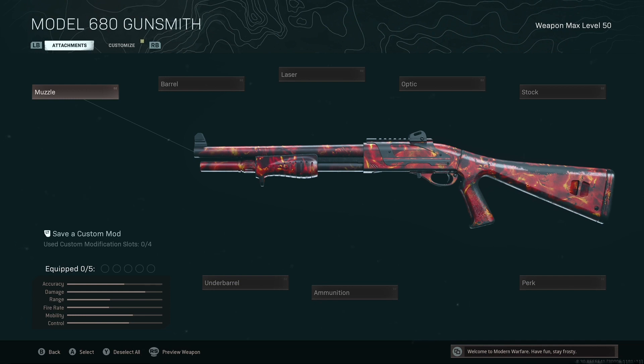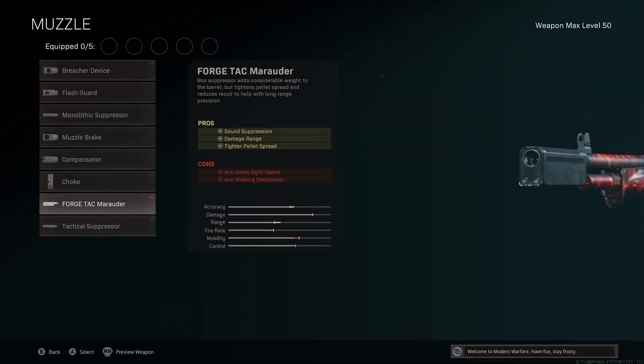For the class setup, we'll be running the Model 680 with the Forge Attack Marauder, giving us that sound suppression, damage range, and tighter pellet spread. The ADS — aim down, walking steady — does not matter at all, boys. We're going to be hip-firing crazy with the shotgun.